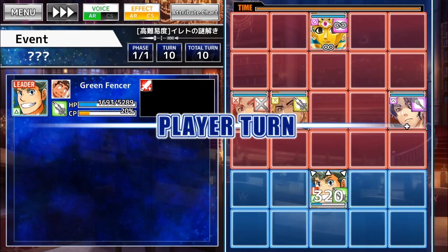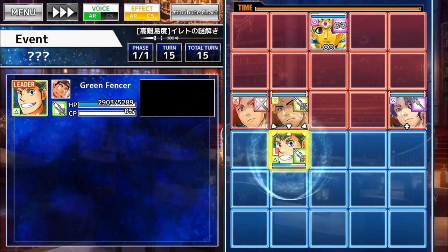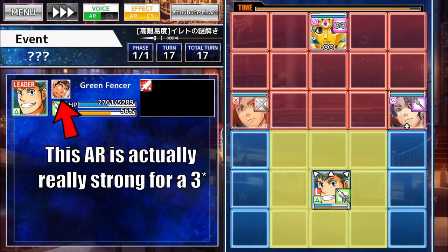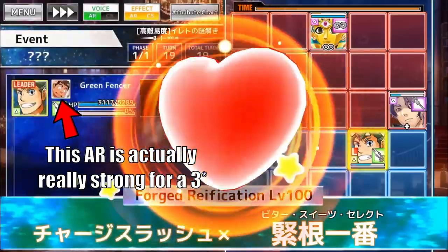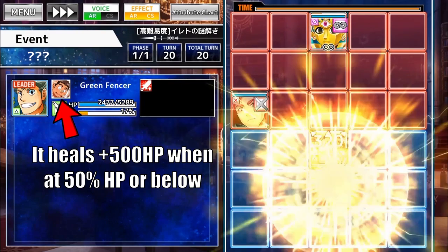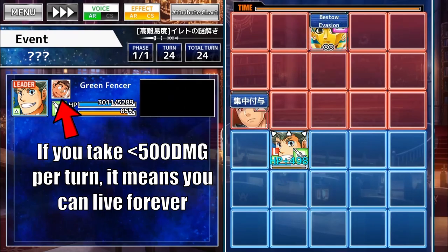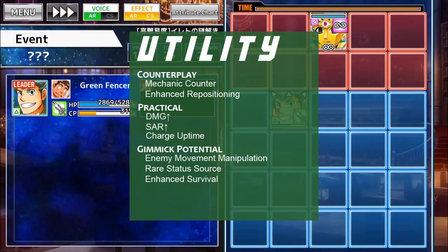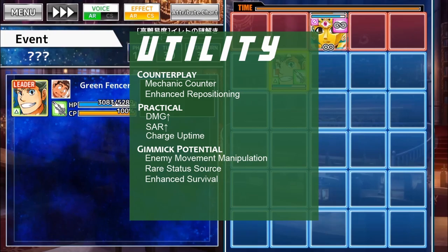This leaves the majority of ARs — in other words, the non-boosters — in relevancy hell. It certainly does not help that the majority of these ARs, even rare ones, often have mediocre effects. When used effectively, a good utility AR can push your team past the nearby threshold to make certain strategies viable. But as units have become remarkably stronger over the past couple of years, these threshold-passing effects have become less relevant even in challenge quests. Nonetheless, they may be useful for people who don't have these cutting-edge units, and may even be useful in other quests for those who don't currently own all of the boosters.